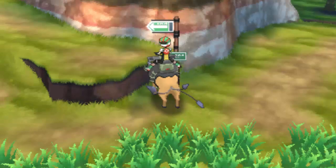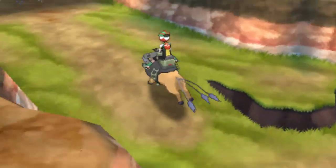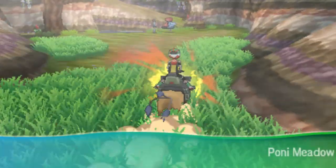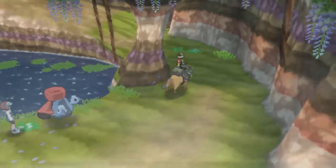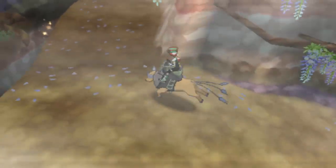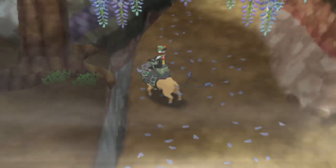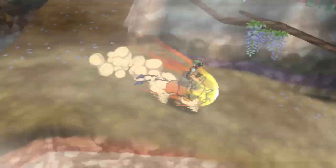We're starting with the last nectar — this is actually how to get it, I didn't know about it for the longest time. We're here in Poni Meadow on the fourth and final island. All you have to do is go up this way to enter Poni Meadows. There's usually a nectar right here, and there's one more spot a little bit farther up where you can collect the purple nectar, which changes Oricorio to its Ghost/Flying type.